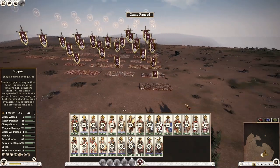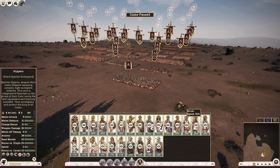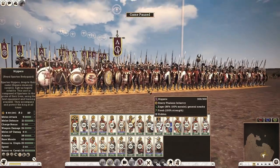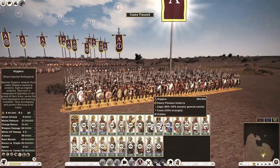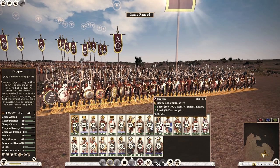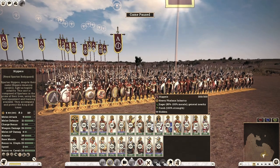Let's hop into the first category: generals. When it comes to Sparta you have only one option — your Royal Spartan Bodyguard. These guys are not mounted, because Spartans historically had a contempt for cavalry and instead considered it brave to fight on foot as heavy infantry. In my personal opinion, they are the best hoplite unit in game, bar none. They also come with 300 men per unit, which is quite significant.